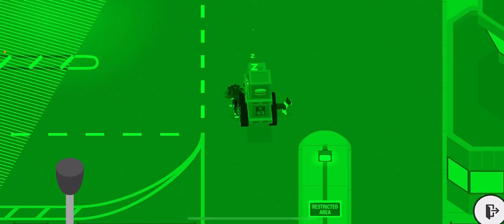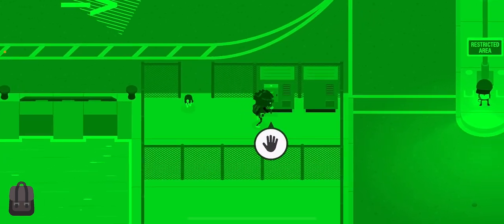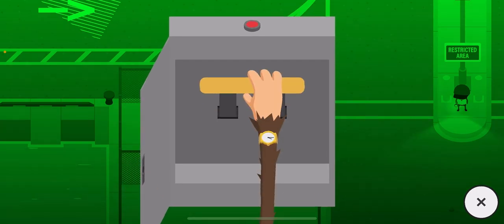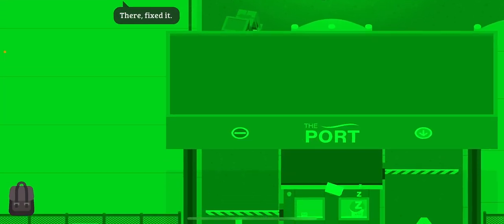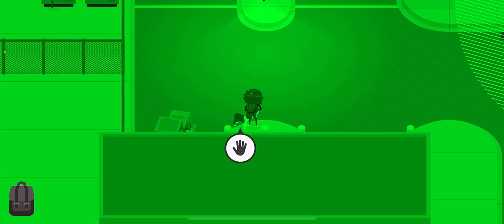For the exit, go to the restricted area in the left lane and head down to the control box. Open the control panel, flip the switch up, then go back to your car. The guard will see you try to exit, so tiptoe past the guard.